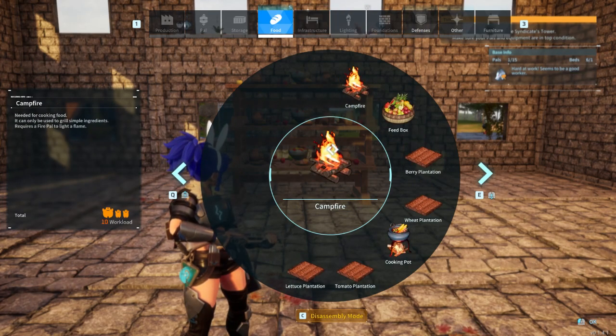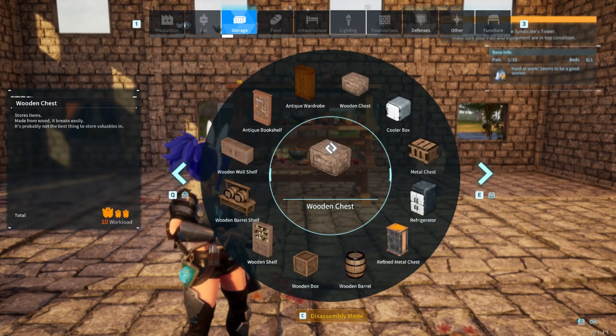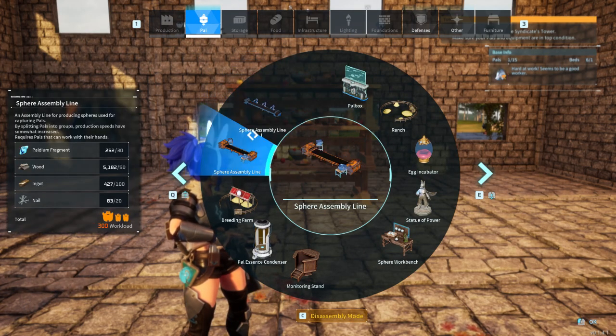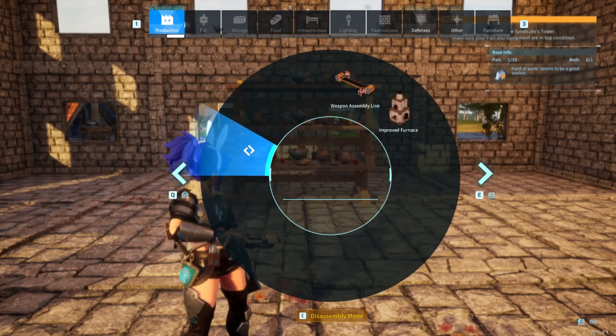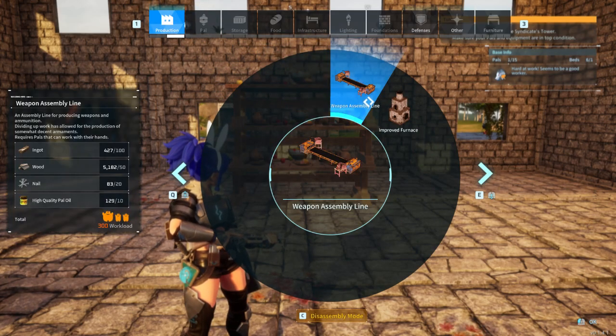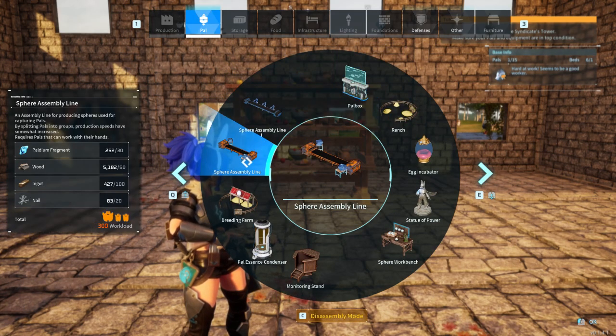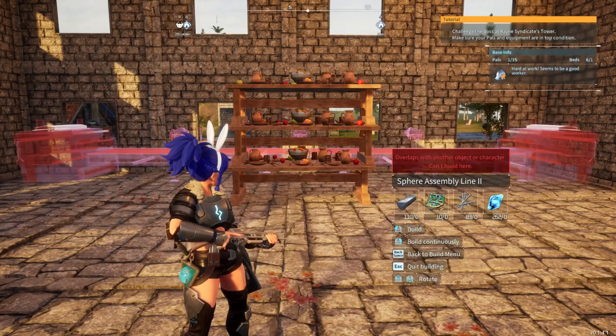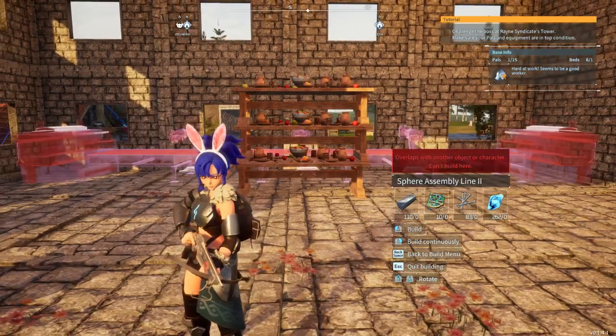Now, in order to stack these, we've got to be able to find them. They are on our PAL menu and production menu. Depending on which of these assembly lines you want, you've got it.